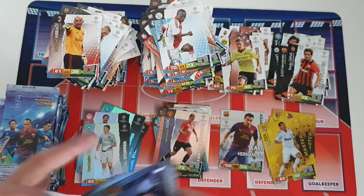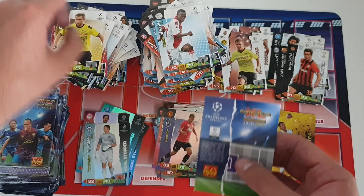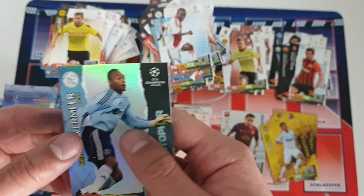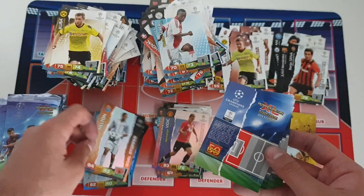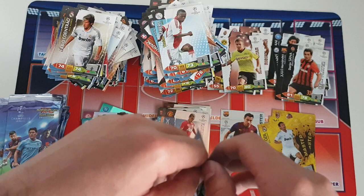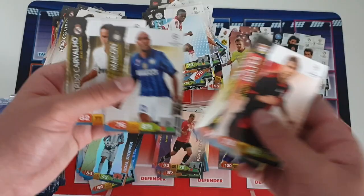Him and Ronaldo at Real Madrid — they were something else together. We've got another insert card: a goal stopper — it is Vermaeer goal stopper for Ajax. This one's a little bit damaged — you can see it's a little bit creased in the corner, kind of annoying. We'll still keep it anyway. On to the next pack: we got another goal stopper — Helton goal stopper for Porto. I don't remember much about this guy but he must have been pretty decent at Porto, who obviously won the Champions League with Jose Mourinho in 2004-05.